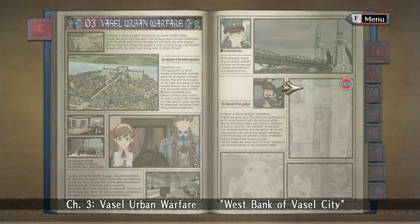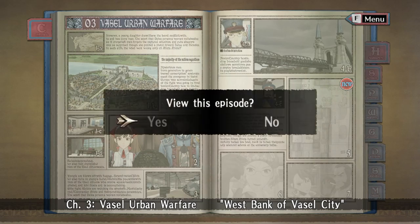Welcome back, you guys! This is Desindra, continuing my Valkyria Chronicles campaign, where we're going to be doing the Chapter 3 combat mission, the West Bank of Vassal City, where we finally have a full squad — Squad 7. And after going through and selecting my team, I am fairly confident that this is going to be difficult, because I remember this.